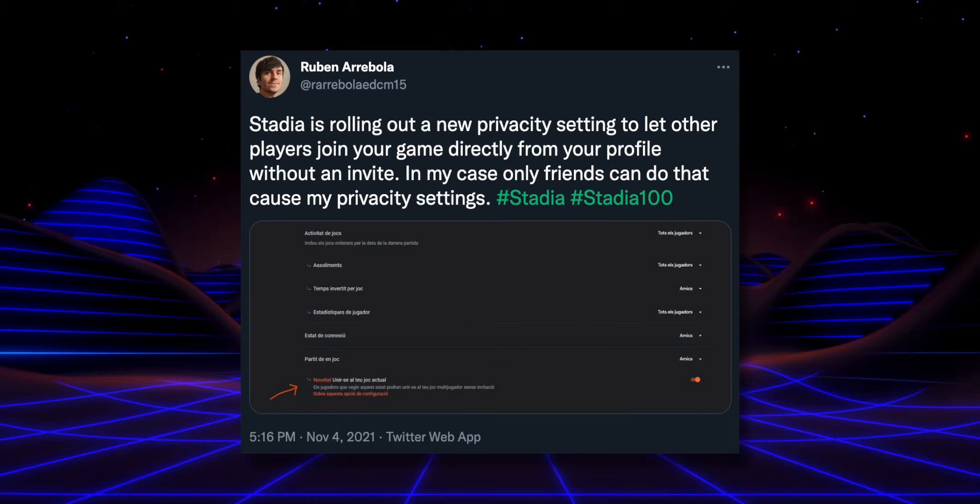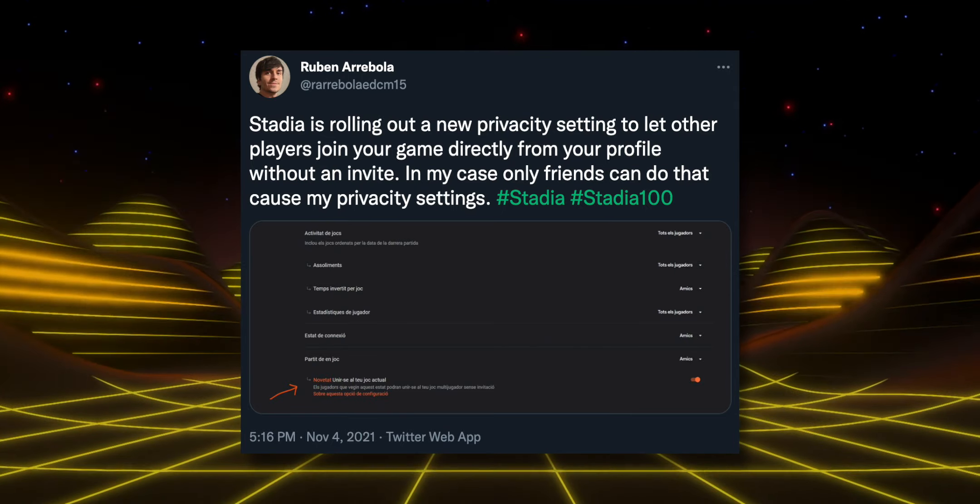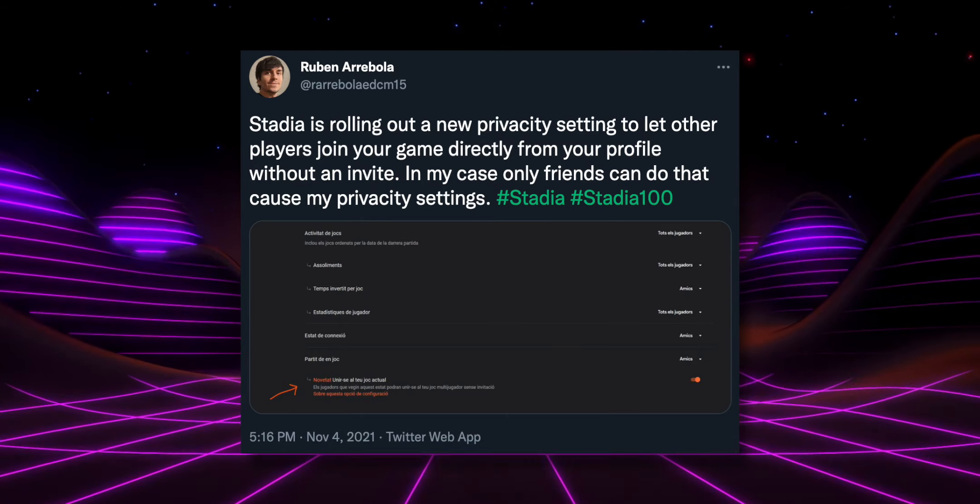You can imagine my excitement when I saw this tweet from — and I apologize if I get the name wrong — Ruben Arebala. They said Stadia is rolling out a new privacy setting to let other players join your game directly from your profile without an invite, which is really cool. Except that you can either set it to 'anybody' or just 'friends.' Obviously you'd want to set it to just friends, but as somebody who has a large friends list, that's not ideal.